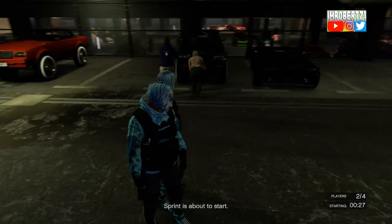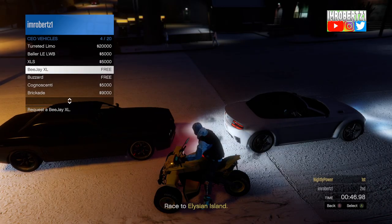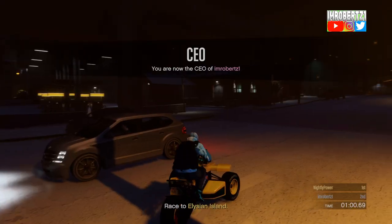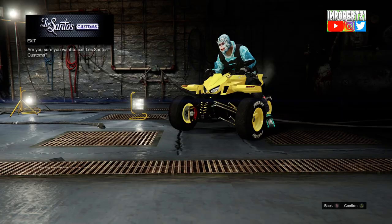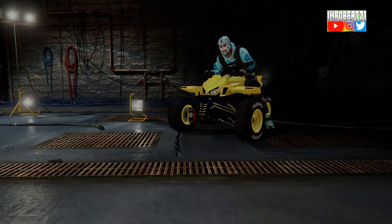Now have your friend start up a sprint race, then wait for the time to expire. Drive to the custom shop, make sure you're a CEO, then request the Buzzard. Once the Buzzard spawns in, go inside the Los Santos Customs, then press B, then hold down Y to respawn.